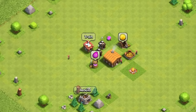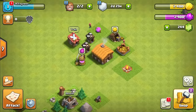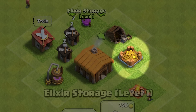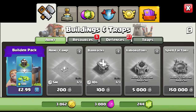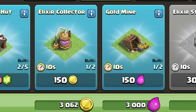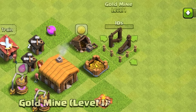I've just gone past the tutorial — about five minutes into the game — and we don't have a lot going for us. There's a gold mine to get some gold and a collector for elixir, stored in the gold storage and elixir storage. In the top right we've got just over 3,000 of each. We'll use those to buy another elixir collector for 150 gold and another gold mine for 150 elixir. May as well place those next to each other.